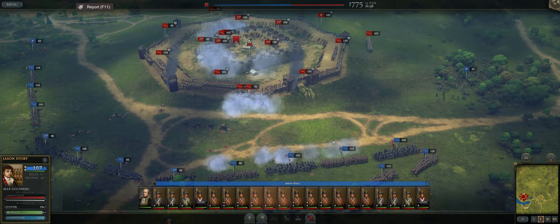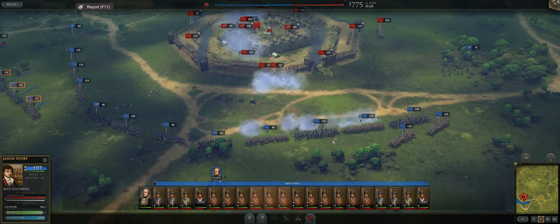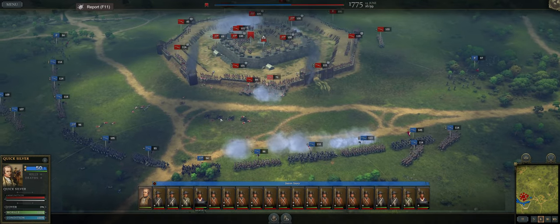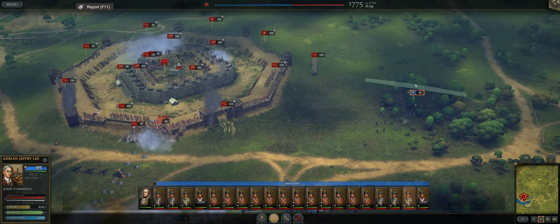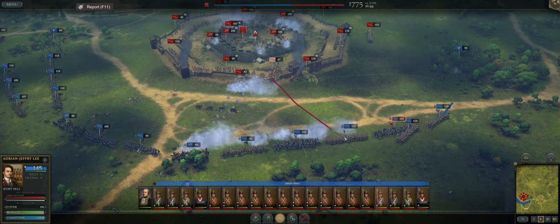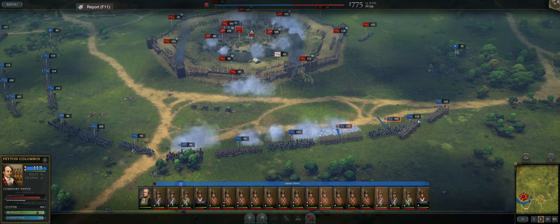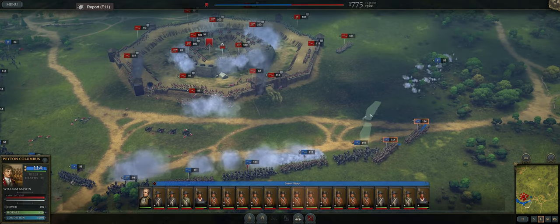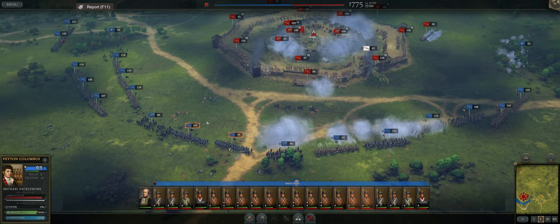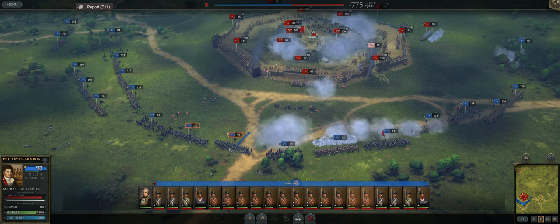Just random bug fixes, like fixed skirmishers not holding fire. They also displayed an exhausted notification if the unit can't charge or chase. I think this is amazing — it's such a small thing, but sometimes you're like, why can't my unit charge or chase? Oh, they're exhausted. You have to be watching that little flag in the bottom left corner to understand that your unit's condition is low. So I think that is great.